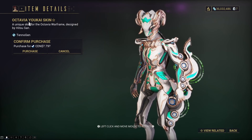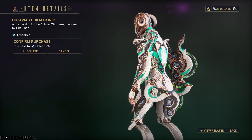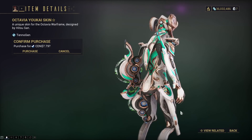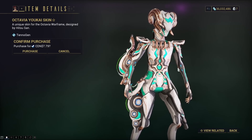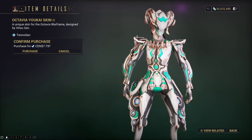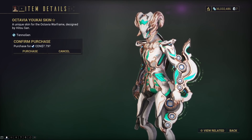Next we have the Octavia Yukai skin, a unique skin for Octavia Warframe designed by Hitsu-san. I like the ram design on the horns — that looks really cool. Honestly, everything looks really cute. I like the design of the colors by default as well. It actually has a pretty good color pattern with nice primary and secondary color placement. I would love to see this one with some good fashion frame — throw them at my Twitter or Discord. This one's really cool. I've been having a lot of fun with Octavia, so I could definitely see myself getting that one.